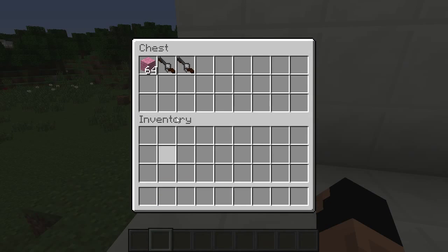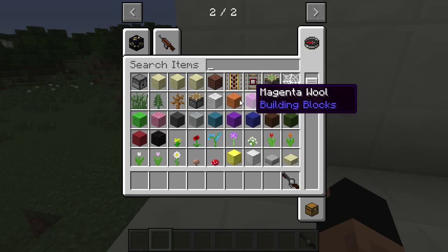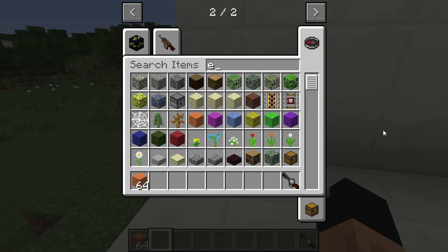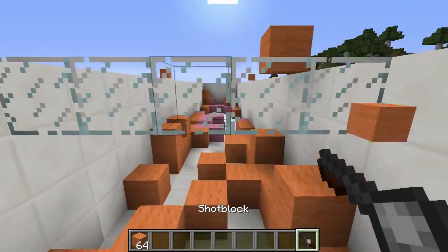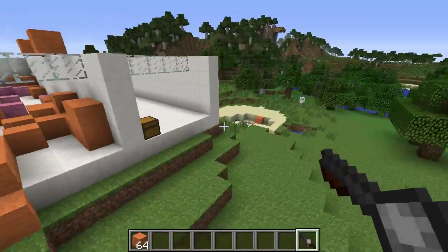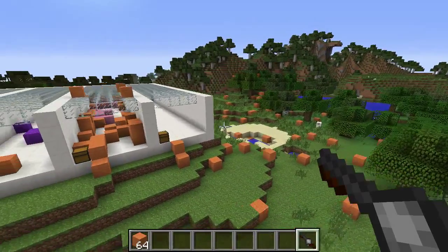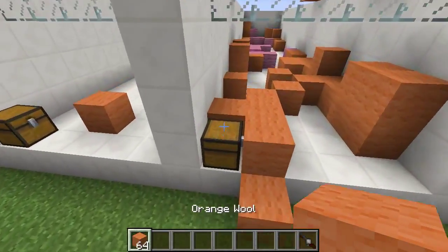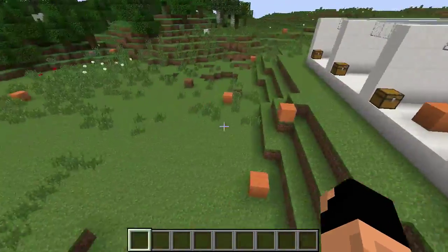Now we'll take out the super spread and get another color — let's go with orange. Watch: it fires a full stack each time. There's stuff landing behind me too. It's a huge spread, which is pretty cool.